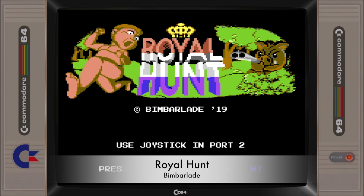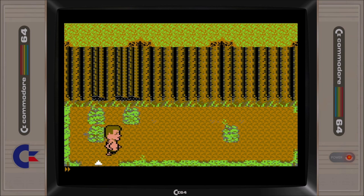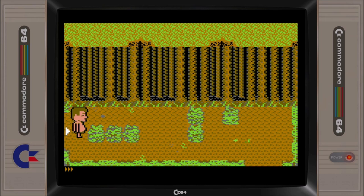The most fun and quickest game of the competition goes to Royal Hunt. Who doesn't love a naked C64 sprite character and cute dancing boars with guns? The premise behind Royal Hunt is simple: guide your naked character through 80 randomly generated locations while avoiding being shot by the boars.